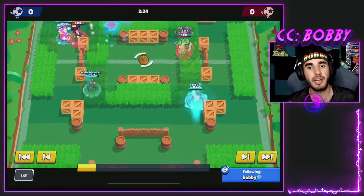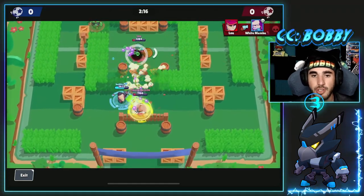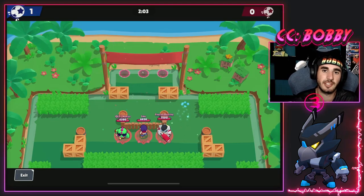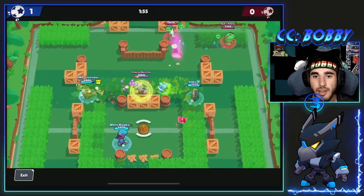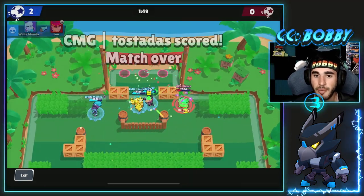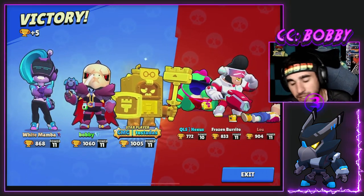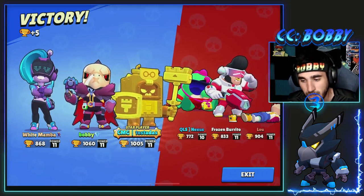Next up we have Crow. Like Max and Gene, you can just play it anywhere — it's good into everything besides long range, so avoid playing it on Bounty where you'll face Pipers and Brocks. Against tanks they can't reach you, you make them do far less damage, and you can slow them. Mid-range brawlers are also really easy to deal with. I think Crow is the best brawler in the game in terms of longevity and what it's good into — if you want a legendary, Crow is the best one to get.